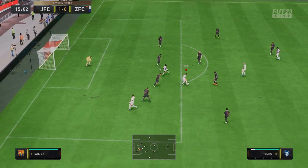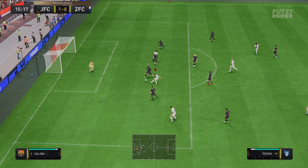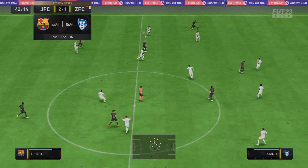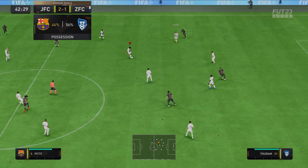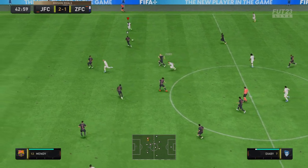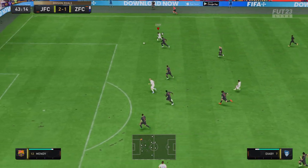Dribbling is his best trait. He's got 94 agility, 94 balance, 92 ball control, 92 dribbling. He's got 86 composure as well. On the ball, he feels amazing with the five-star skills. Like I was saying before — Messi-like, super smooth. Not a single complaint about his dribbling in my opinion.